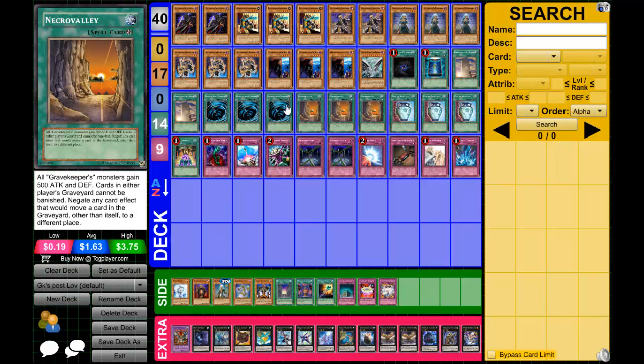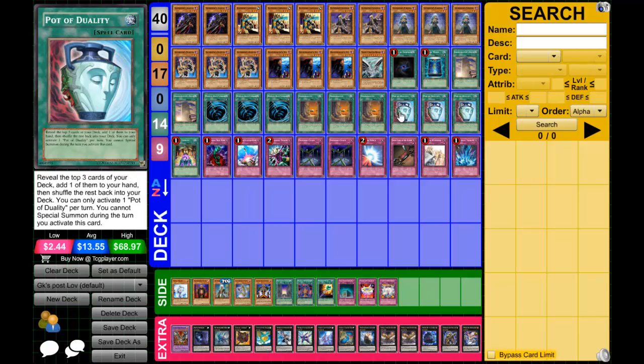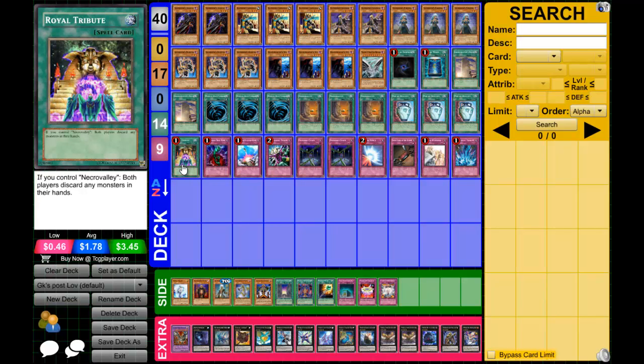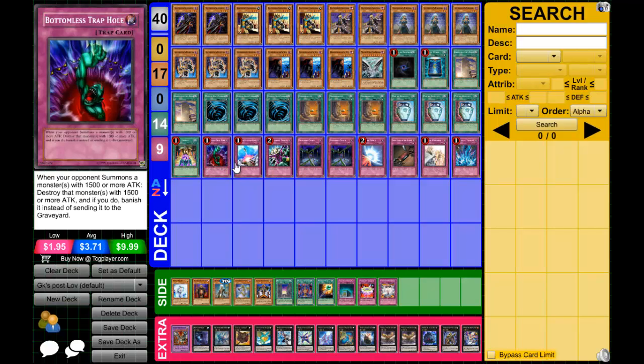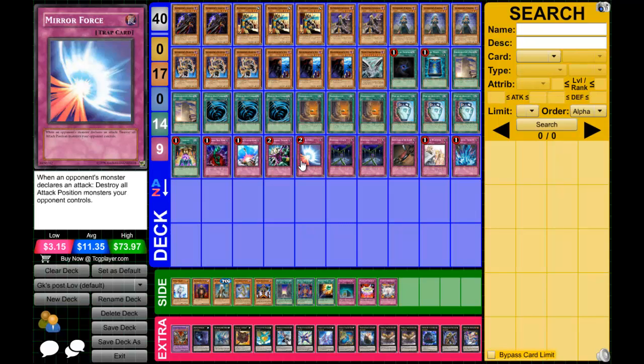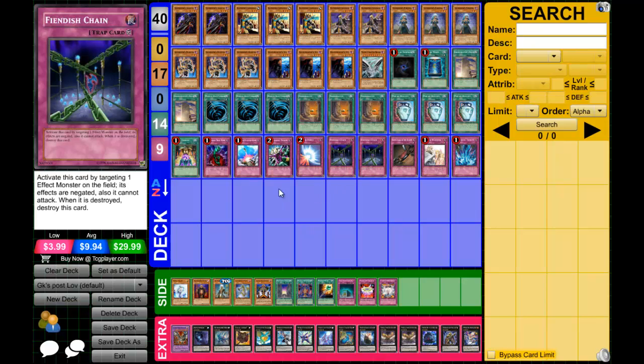Double Stele to recycle your stuff. Triple MST — trap-heavy format. Triple Necro Valley — heart of the deck, simple. Triple Pot of Duality for consistency. One Royal Tribute — open this with Necro Valley and you basically win. One Bottomless Trap Hole, one Compulsory Evacuation Device.